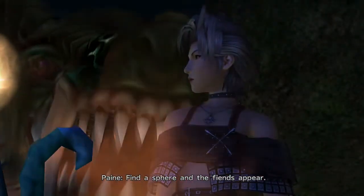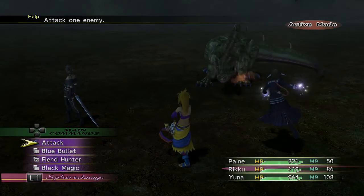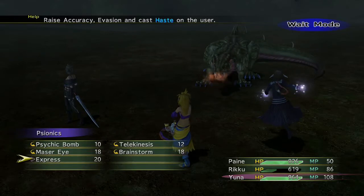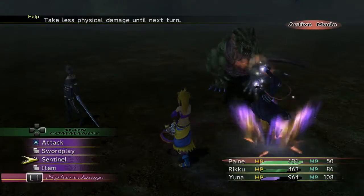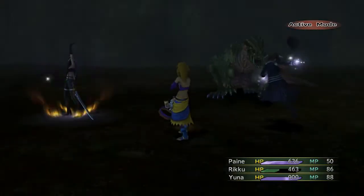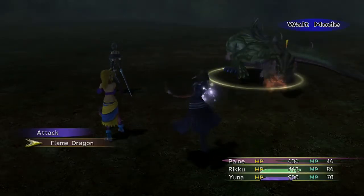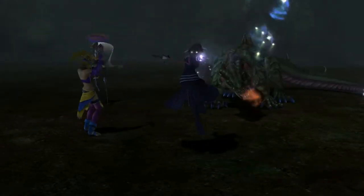Find a sphere and the fiends appear. That thing's a little weird-looking. We'll armor break this thing — this flame dragon. So there we go, that wasn't hard.